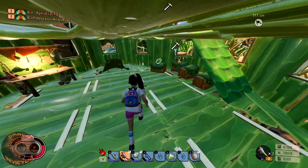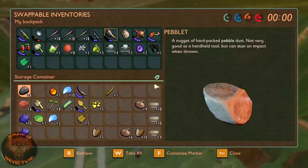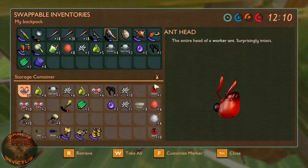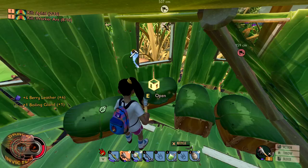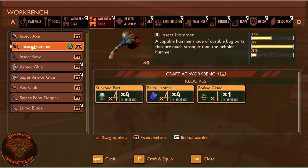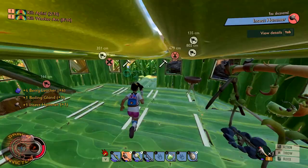Let's head back to the house, pick up the other stuff, and make the hammer. Then we're gonna go get us some mint to make the mint mallet. We need four leather and one boiling gland. Come over to the workbench — tools — boom!